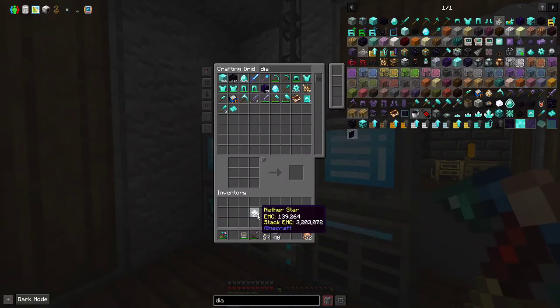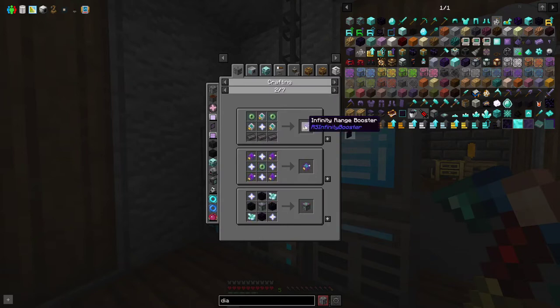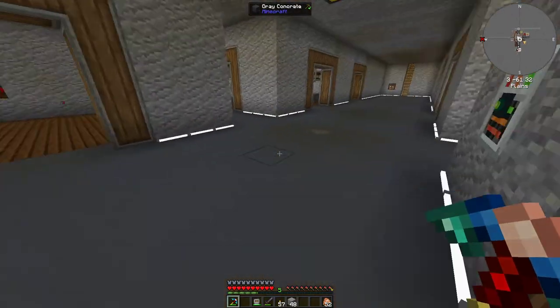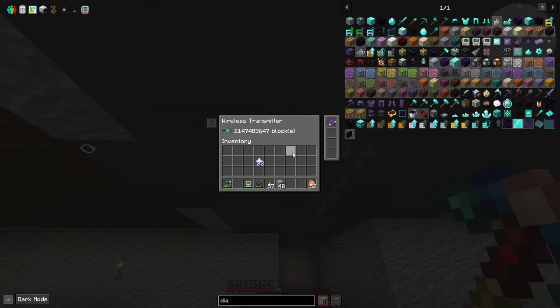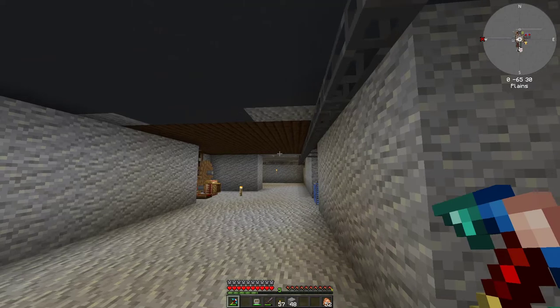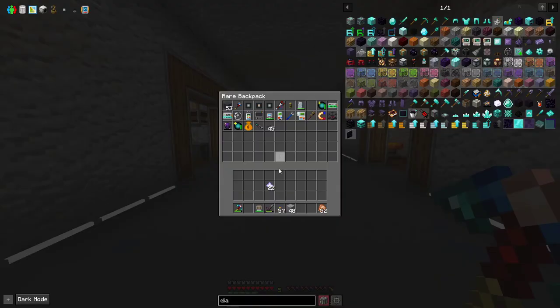What am I going to do with all these nether stars now? I can make a beacon, upgrade my backpack. An infinity range booster - that sounds great, let's make one of those. This guy is now in infinity range, so I can probably get rid of the other booster. If I wanted to I could teleport to the End and still use this.